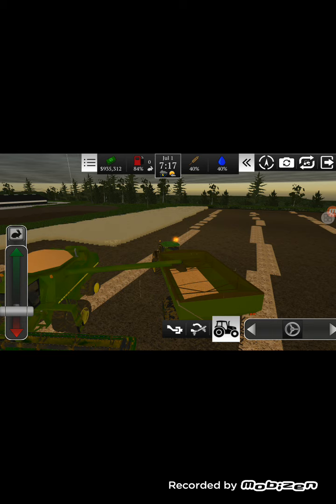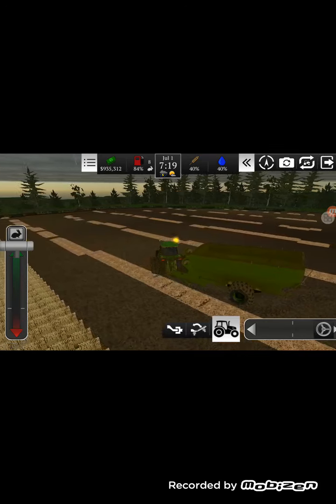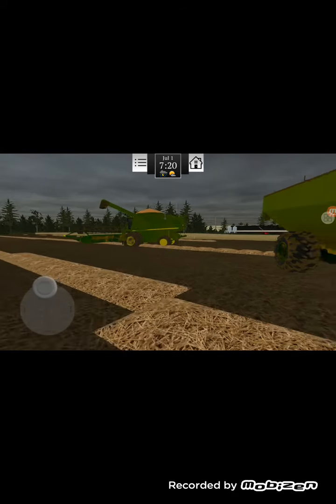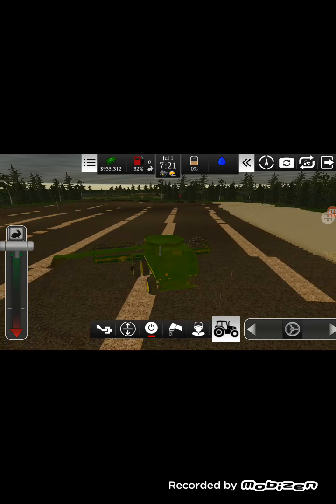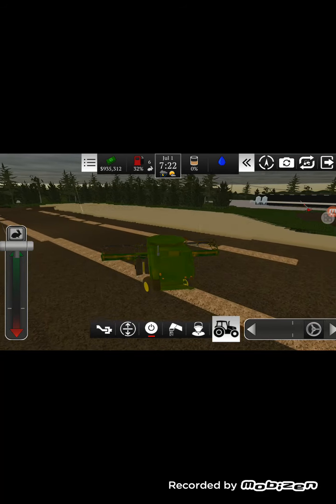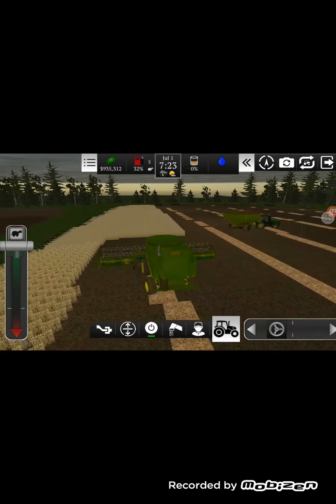We're just gonna unload the combine. Is it unloaded? Can't tell. Oh yeah, it is. I couldn't tell because the combine hopper looks full. We're just gonna leave this here for now. I have two combines, but if one of my brothers or sisters would be helping, I'd have them go ahead and help me with the combining. If you guys saw my other videos earlier this year, I said I was gonna try and put some wheat or soybeans in field five and four.